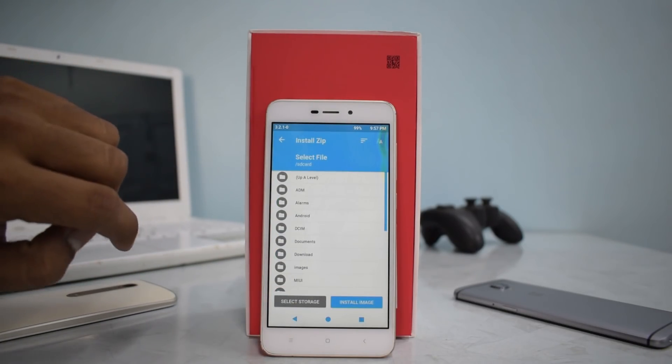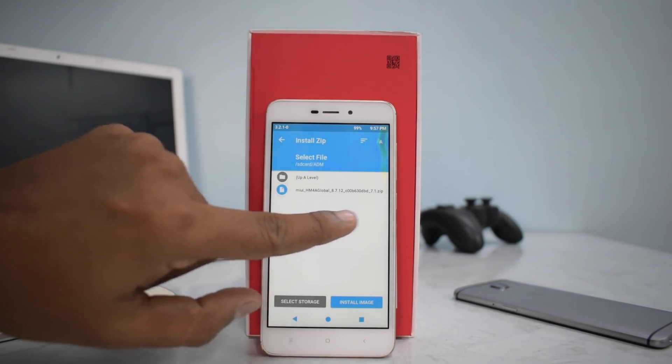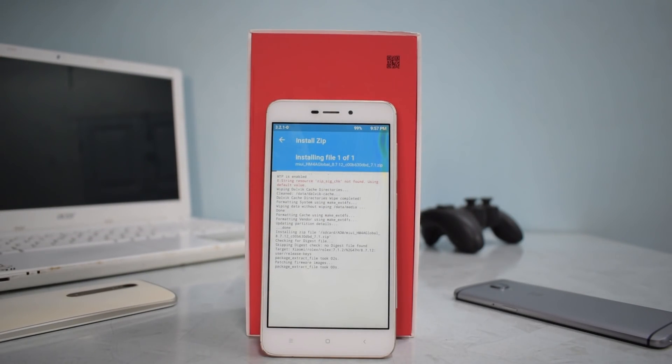Now that the wipe is complete, go to Install and scroll to the bottom. The version we're looking at is MIUI 8.7.12 based on Android 7.1 — swipe to flash. Unfortunately we didn't get audio, as I've mentioned in previous videos — the Redmi 4A and possibly the 5A might not get the official audio update. Nonetheless, we're still getting MIUI 10, which is great, and the phone has transformed well since last night. The ROM will take about five to seven minutes to flash, so please be patient.